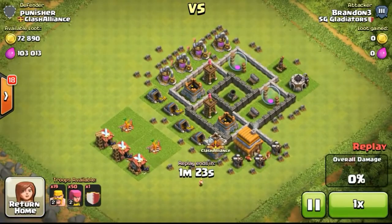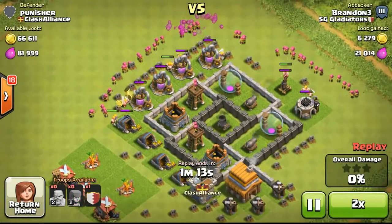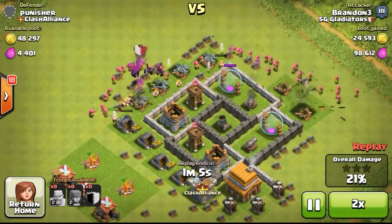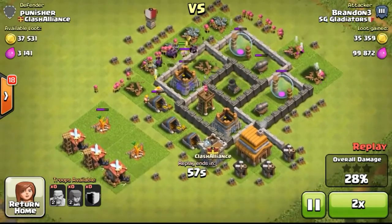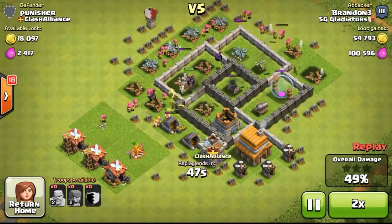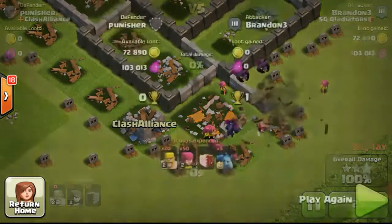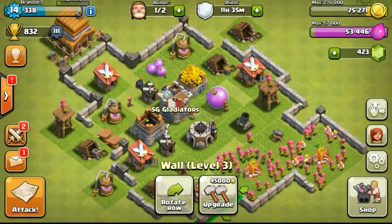Now we'll watch one of the attacks I did. The first thing that came to my mind when I saw this base was that this guy was probably inactive because he didn't have a shield — the badge on the top left. Some people call it a shield, some call it a badge. As you can see, there are no traps and there are tombstones, meaning the base has been attacked before and the resources are all on the outside in the collectors. Doing a 3-star with the minions I was given was really nice.